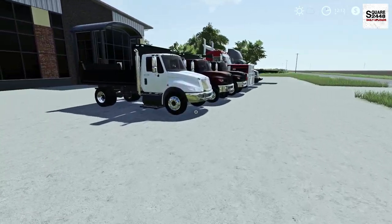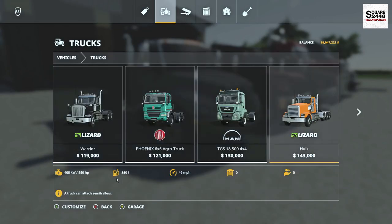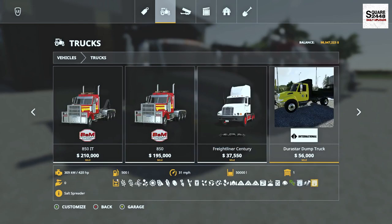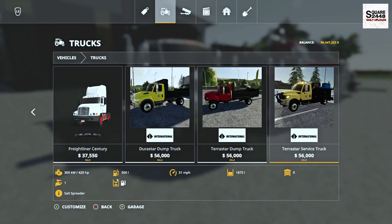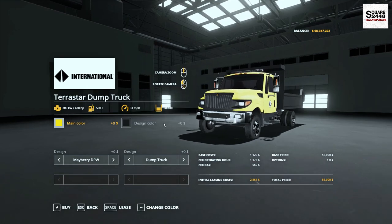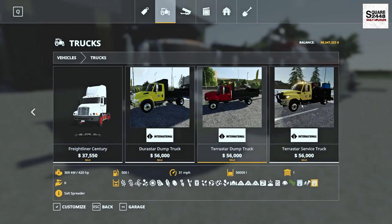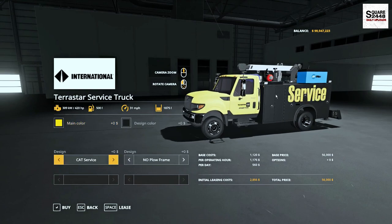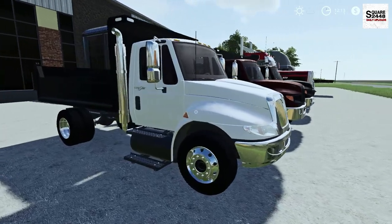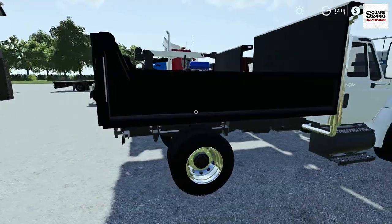Up next we'll be taking a look at three trucks by Wood Metal Farming — two dump trucks and a service truck. They're all located here under the trucks category. Both dump trucks have the same exact options — one's the Durastar and the other one is the Terrastar, both Internationals. Then we do have a Terrastar service truck. They have the same store options with colors, dump bed, plow frame, and a few different logos. As we take a full walk around, pretty sweet trucks — I am a big fan of these Internationals, a kind of medium-sized dump truck.